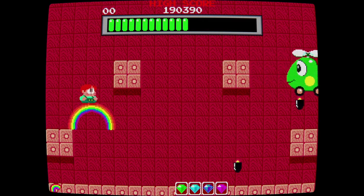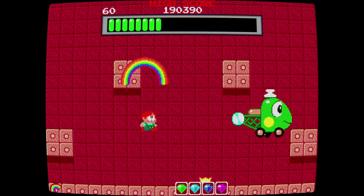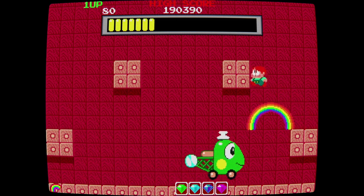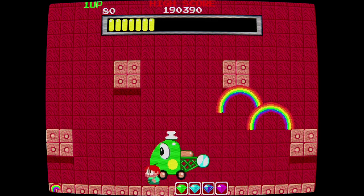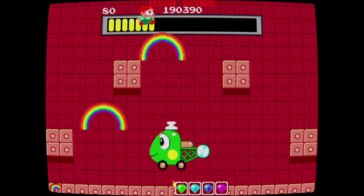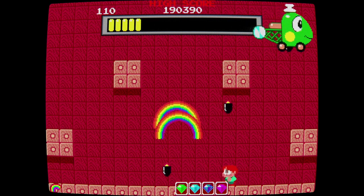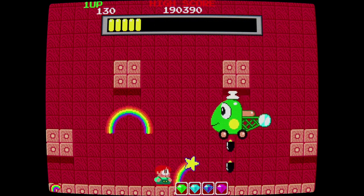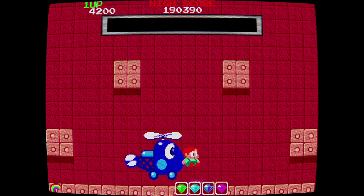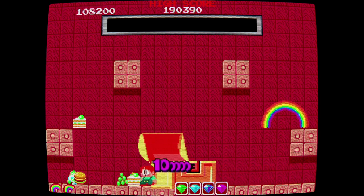This is the second world boss, which is a helicopter — it's all based around the level theme. The first world was insect so we fought a giant spider; the second is vehicle so we're fighting a cute helicopter. This one's a little tricky at first but you can work out the patterns quite easily. The hitbox is quite generous — I was running into the corner and it was fine. You can attack with rainbows directly or plant them strategically and jump up. Done — on to the third world.